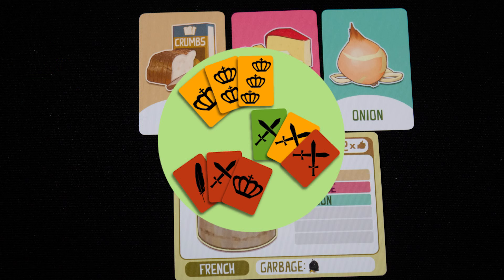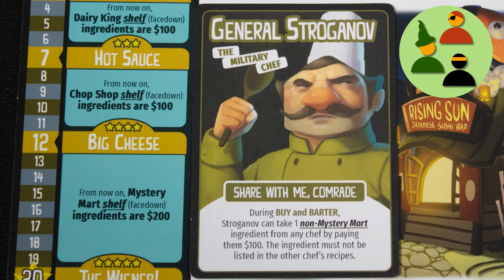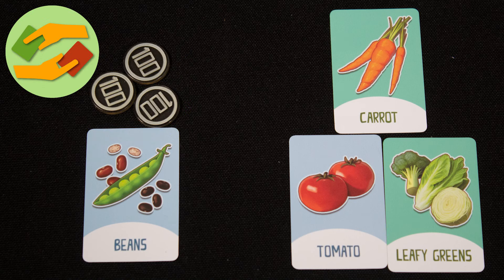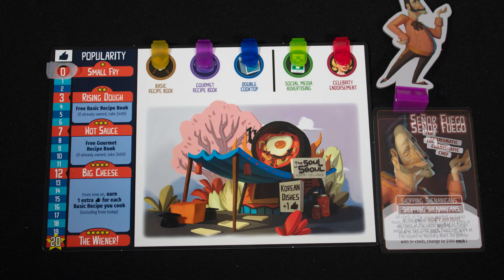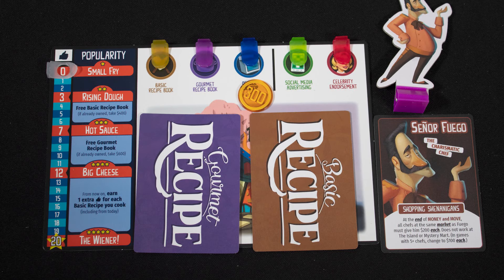Set collection: to make and sell food you need the right ingredients. Variable player powers — each chef has game-changing powers they can use. Trading: you can trade ingredients and money between restaurants during the timed phase. At the start of the turn, collect money.